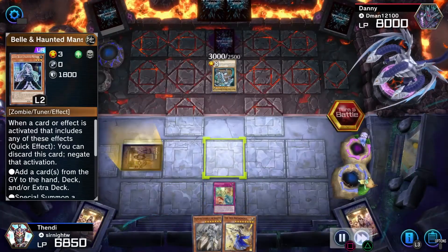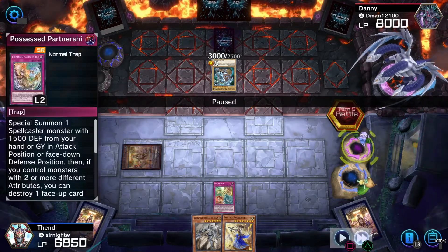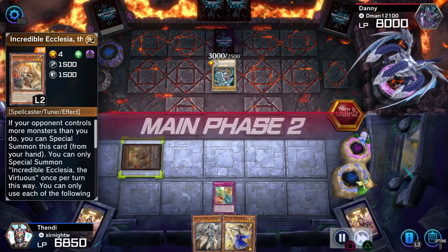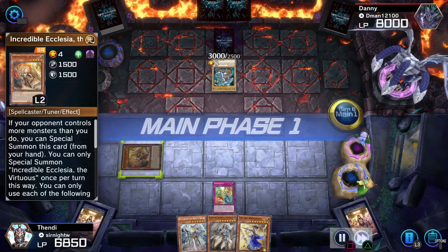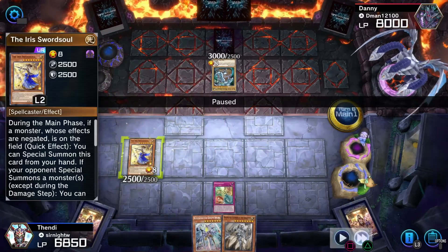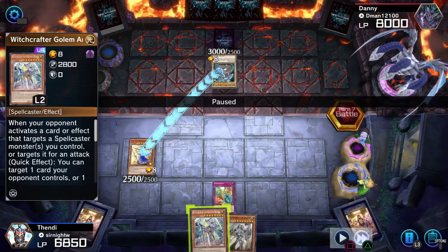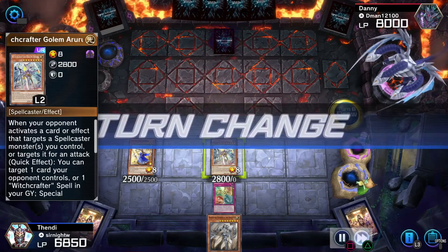I had no monster so I ran my Ghost Spell in defense. Because of my other trap card I was able to Special Summon Incredible Ecclesia in defense position. As long as she's not negated, it works — on my turn I was able to bring out Iris Sword Soul and I just sit on this. I don't mind sitting on Iris Sword Soul. I had Witchcrafter Golem in hand as usual, which brings his card back.